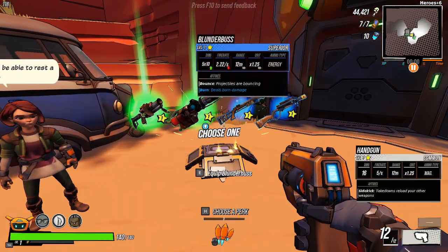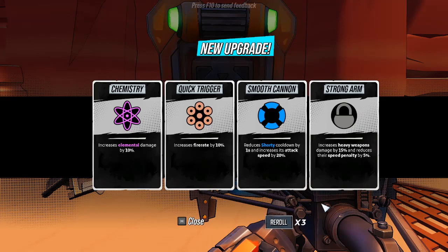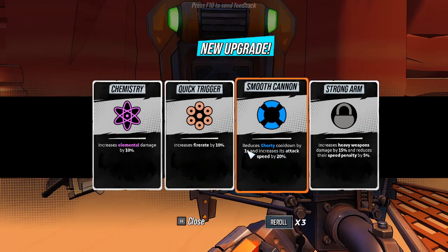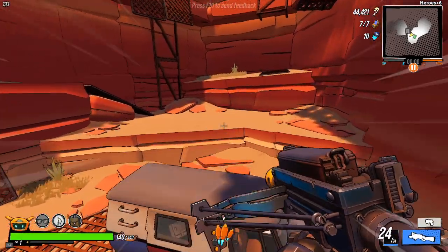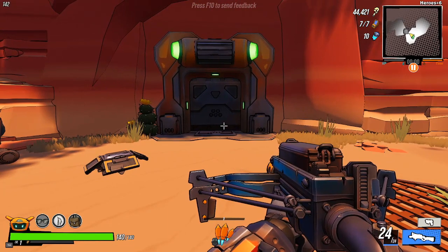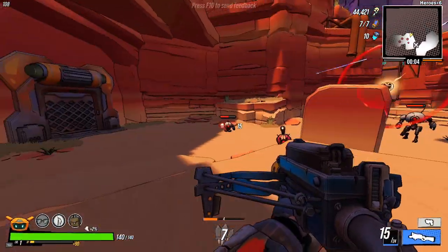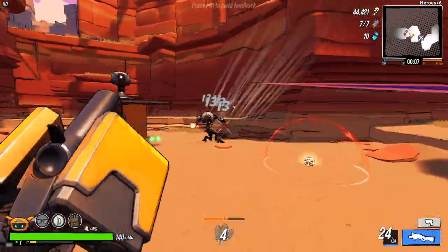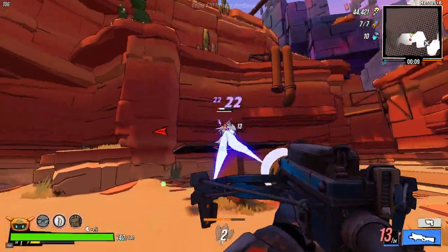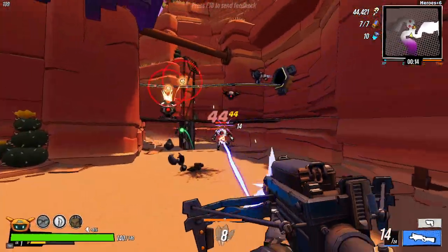Today we're doing a commando shorty build. Smooth cannon off the bat is amazing — it gives good cooldown reduction and attack speed on the shorty, which is just what we want. Normally if I'm doing a shorty build I end up going headhunter because it is the stronger and more broken option, but there is actually another option which doesn't get talked about too much: an explosive variant. We're going to run that build today — it's not as strong as headhunter but it is equally as fun for different reasons.